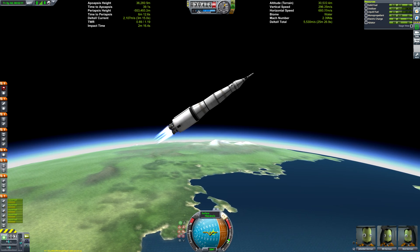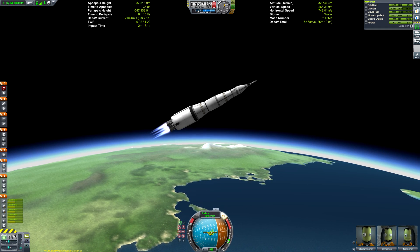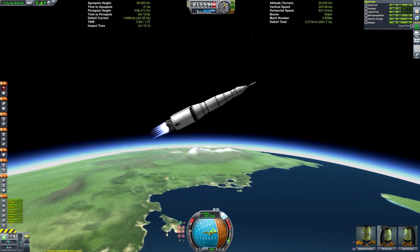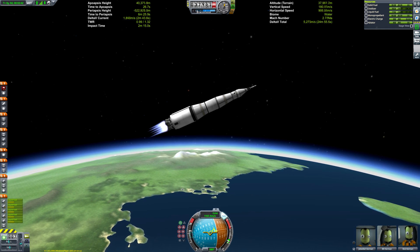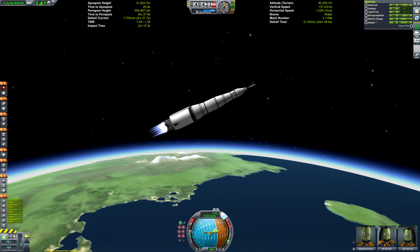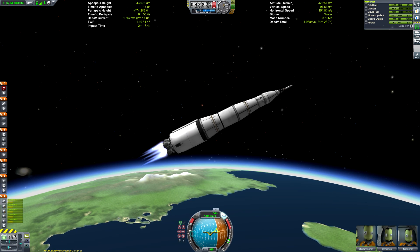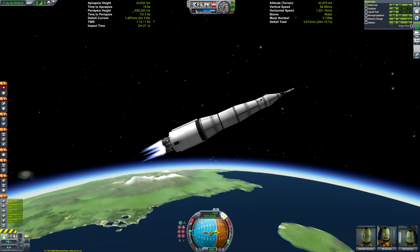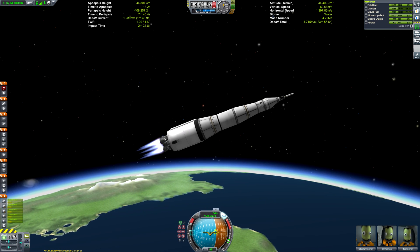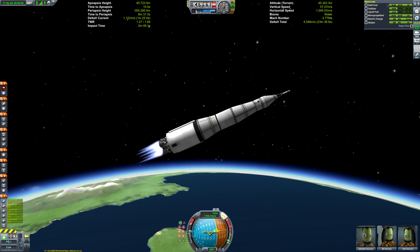Now we can activate stage two — the five J2 engines — which will carry us most of the way into orbit. The focus of this expansion pack is mainly the mission builder, but it also adds a bunch of historic parts so you can recreate historic missions. I have big plans for things to recreate, starting with the Saturn V.